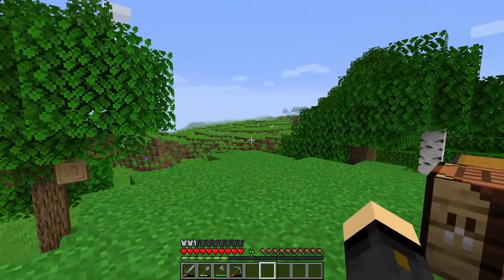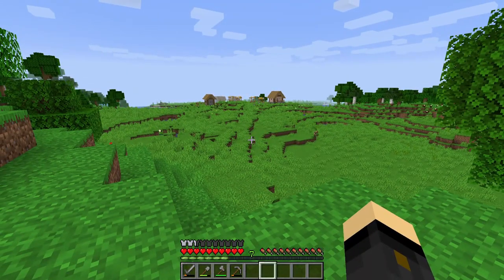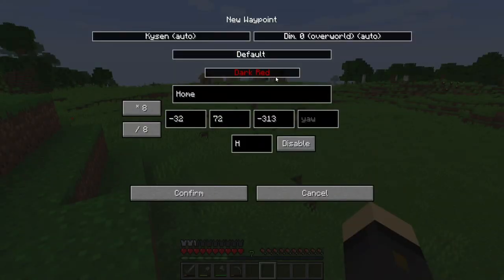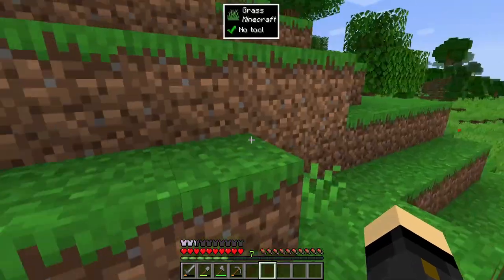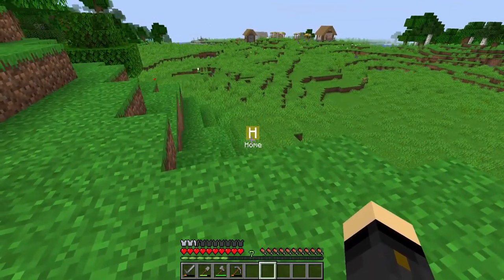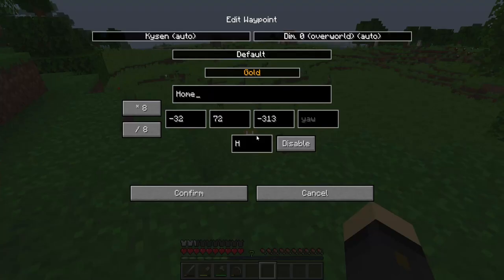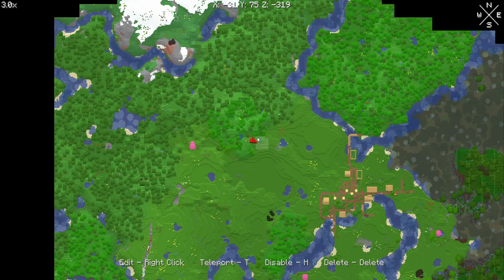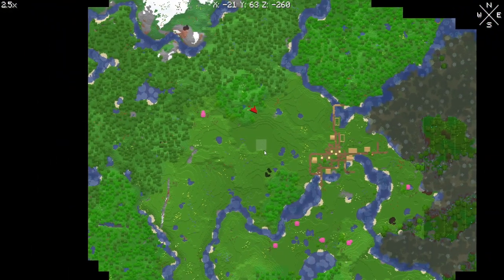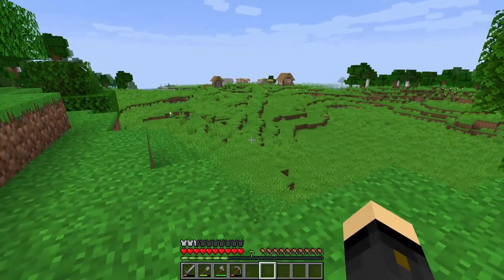There are also lots of animals in the plains area that I can start breeding for food and for resources like leather and wool. At this point I highly recommend that you set home. Hit the B key, type in 'home', and choose any color you want — let's give ourselves a nice gold home. Now wherever we are in the world we can always look at that to find our way back. If you ever want to delete it, open your map with M, hover over the waypoint, right-click to edit it, or press delete to get rid of it. If you die you'll get a death point and you can delete that the same way.